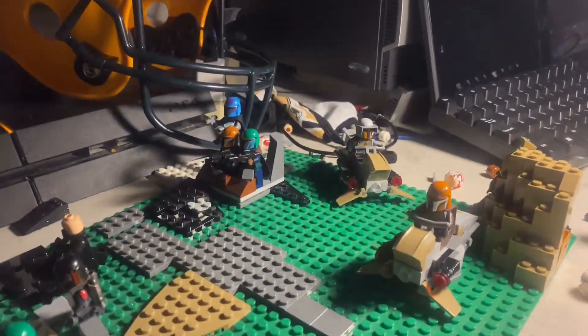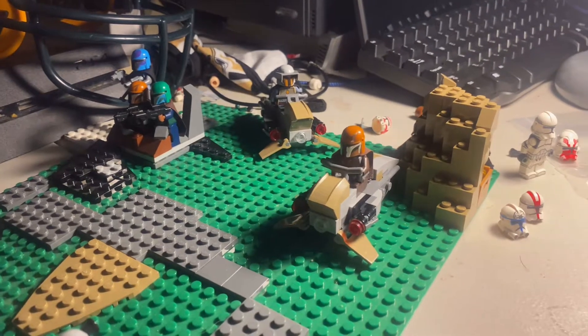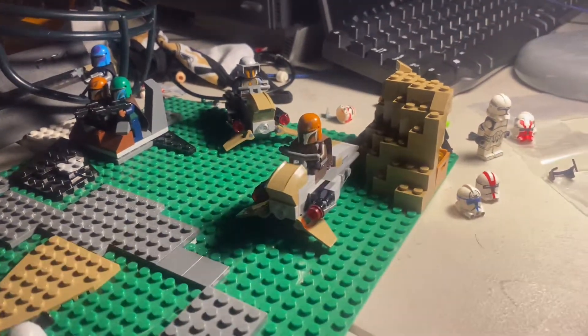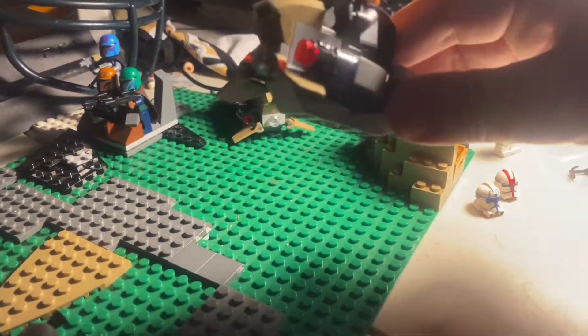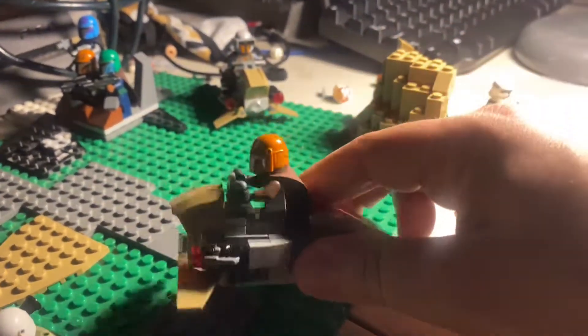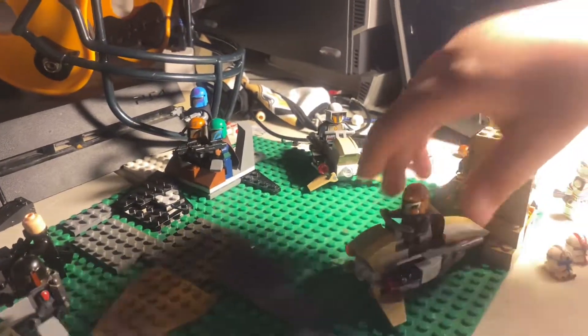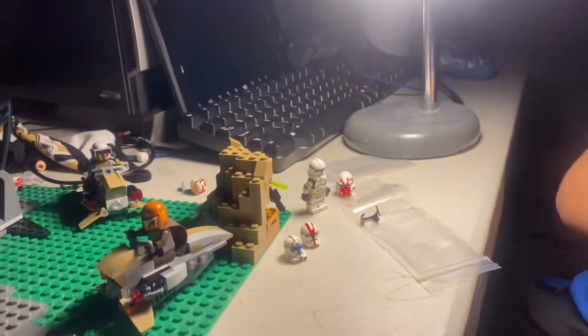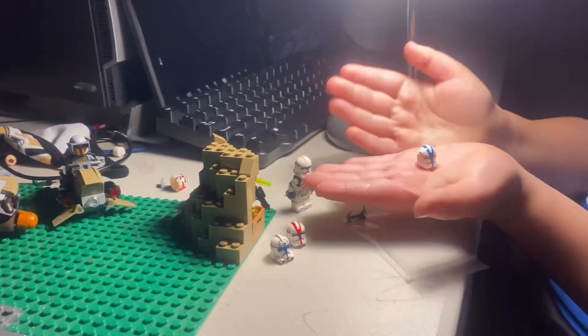So let's put them there, and then we have the normal classic 501st trooper. Oh, what's this over here? Show us — that's not an airplane, it's a speeder. Show us the speeder. It came in a Mandalorian battle pack. So yeah, we got a 501st trooper.